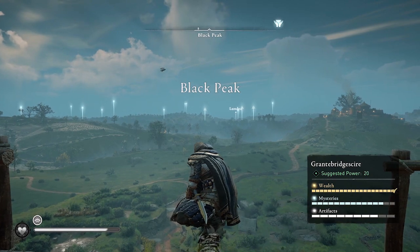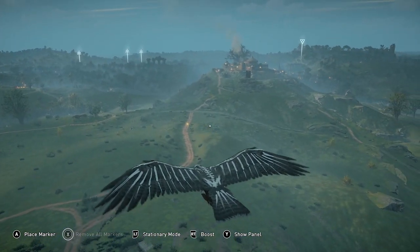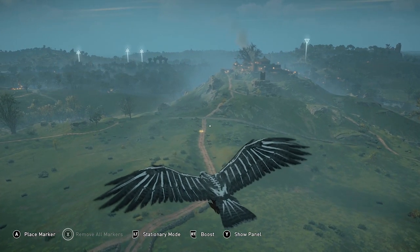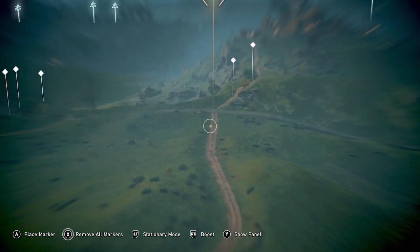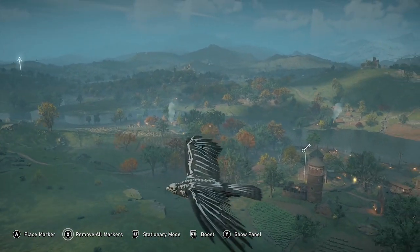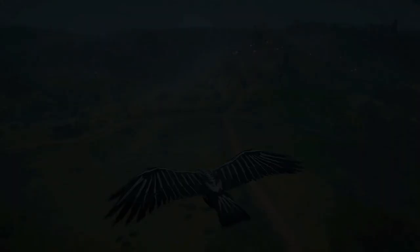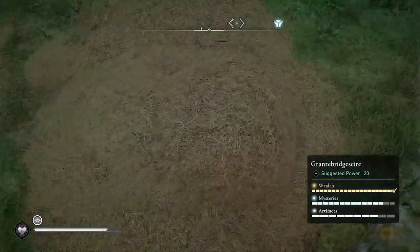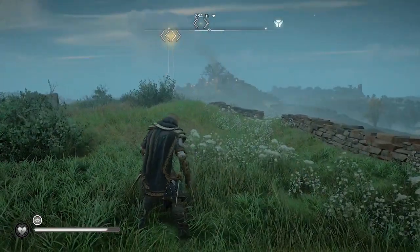We're starting in Granterbridge Shire at the Black Peak High Point. My first step is to find the patrol using the Raven — and there it is. They're usually on this main road, and there are two patrols carrying carbon right next to each other. In each of the three high points there are typically two patrols, so you're going to get two carbon, two nickel, and two tungsten ingots — six ingots per run.